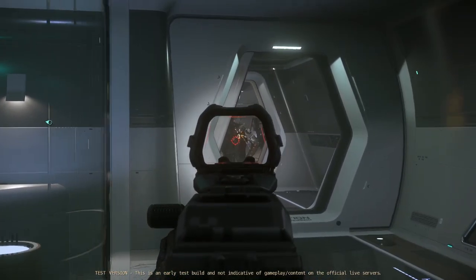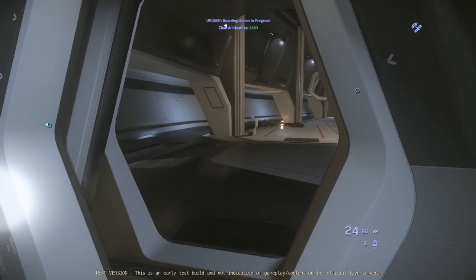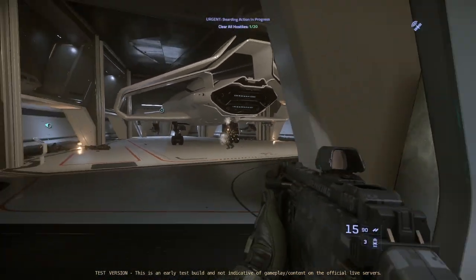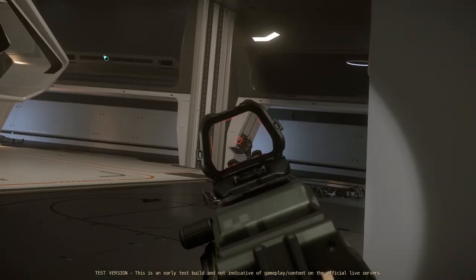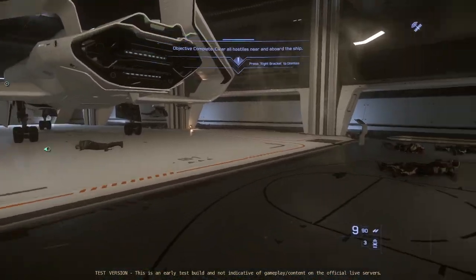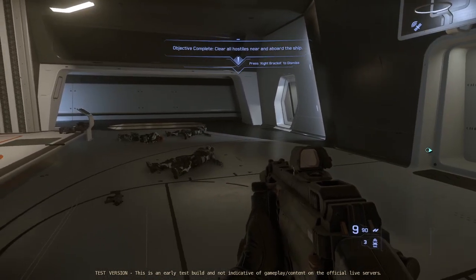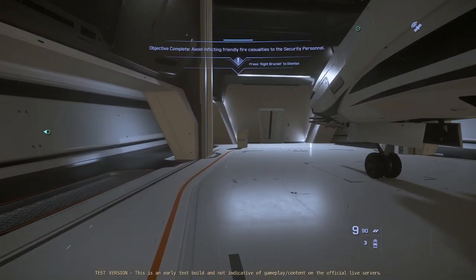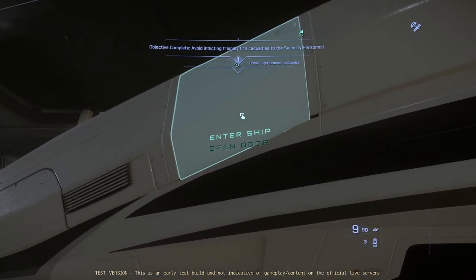The hangar is where we will prepare to create the one and two SCU containers. New in patch 3.18, a 300i spawns in the hangar after all the enemies are eliminated. Head for the pilot seat of the 300i.